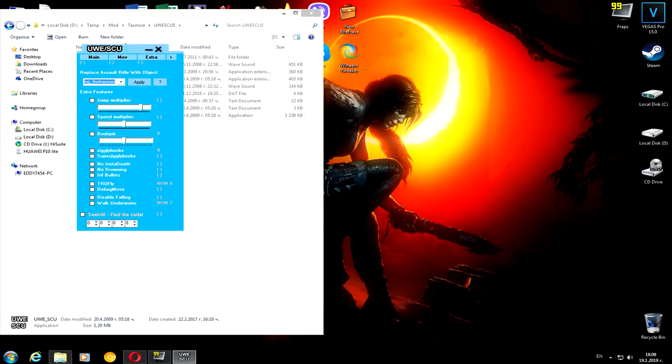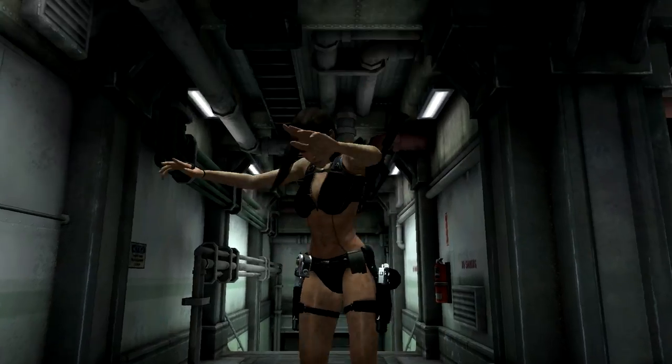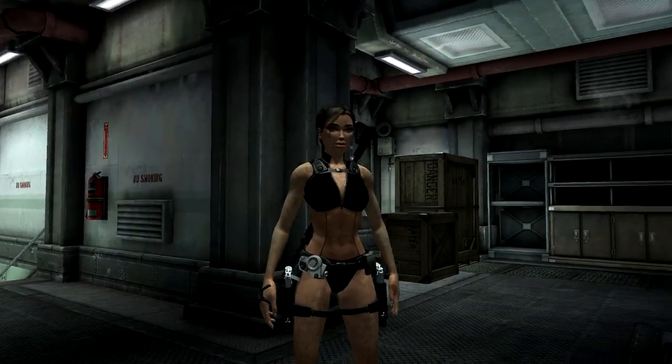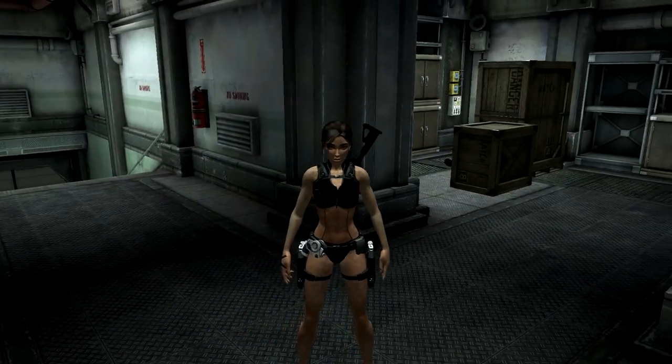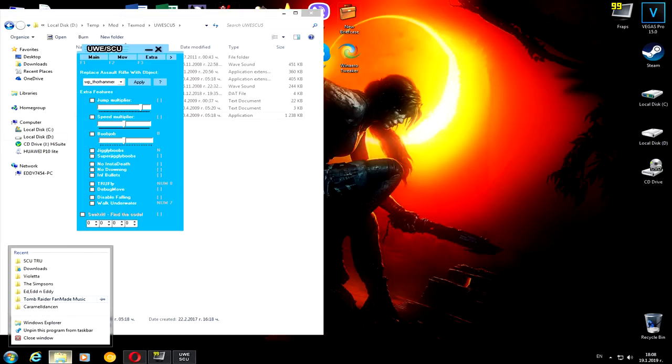In Extra Filters, you can do long jump, you can move at really fast speed, and there is a jiggly physics option — called jiggly boob — which jiggles the grass lower. It's very interesting and funny. You can also select the jiggly boob setting. There is no extended death from height falling, no drowning, and infinity bullet so you don't lose all your ammo.